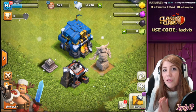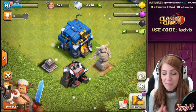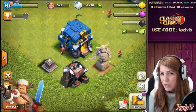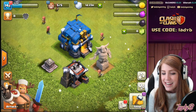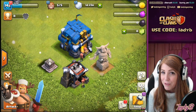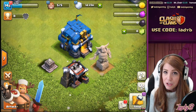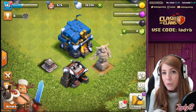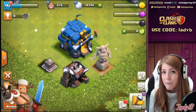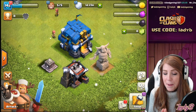You guys have been waiting for it — the new troop to come to Clash of Clans. So I have my barracks here set and ready to go. You might notice that there's a Town Hall 12 on my base, not my 13. But that's because the new troop coming unlocks at Town Hall 12. In Town Hall 12 you get to upgrade it to two levels, and then we'll look at the stats for Town Hall 13, which gets an additional upgrade level with the troop maxing out at level 3.